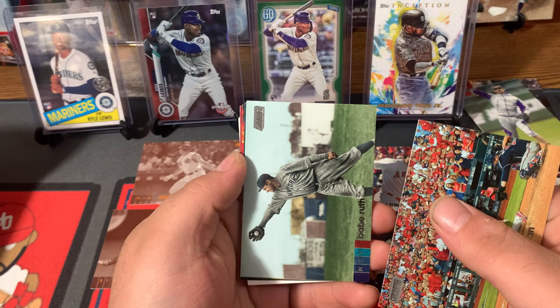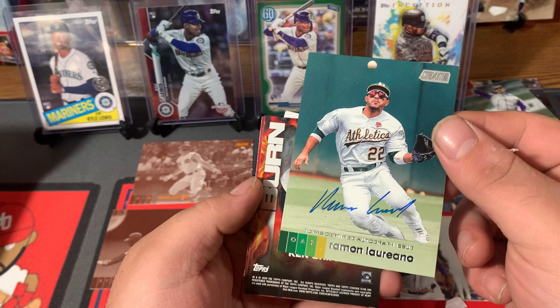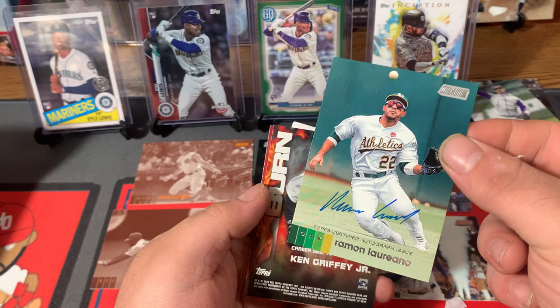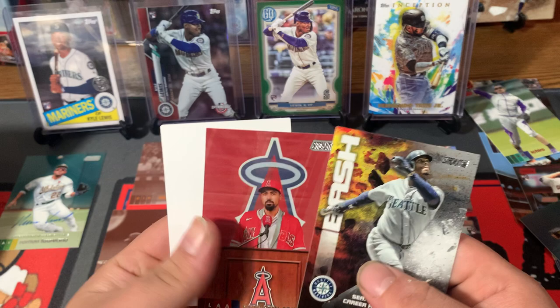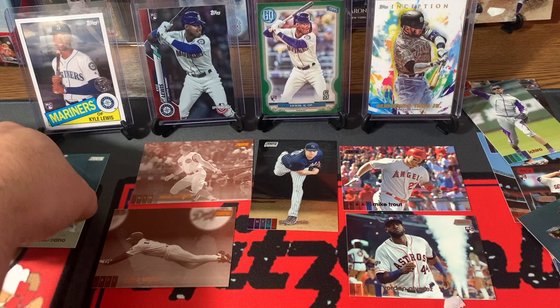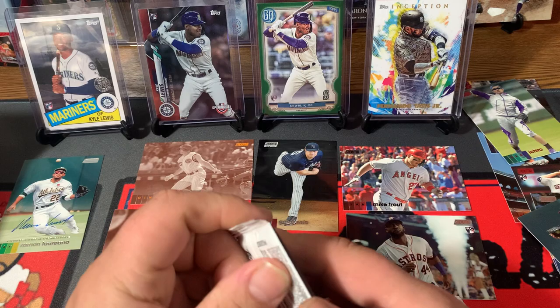Tommy Edman, Babe Ruth — I like that one. Hey, we got an on-card auto! It is Ramon Laureano — that's a nice one. Ramon Laureano on-card auto, not numbered, but that's sweet. So we did get a hit guys. Also a Bash and Burn Ken Griffey Jr. — I do like the Bash and Burn cards — and Anthony Rendon. So we did get the Laureano. I have yet to pull any kind of Laureano autograph. I'm sorry if you hear some noises in the background — my cat is next to me and she is messing around.